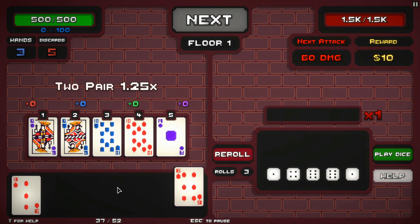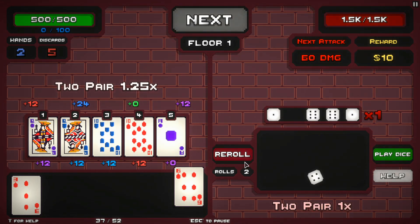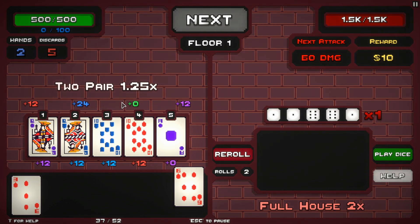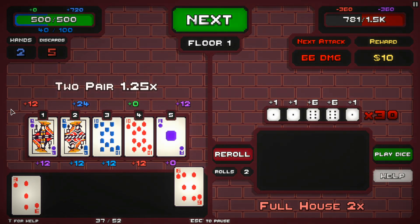I'm going to play those cards, and I think it's only the ones relevant to whatever pairs or hands you've made that actually apply. Now for the dice — I could go for a full house with that. You get three rerolls of the dice per card hand that you play. Now I'll play the dice. That added a times 30 multiplier to what the cards did.